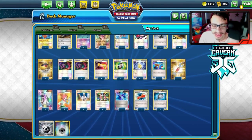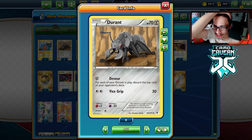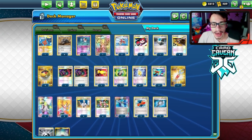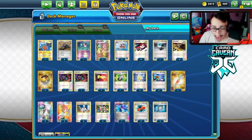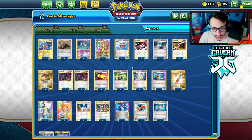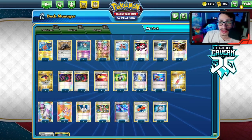Playing mill decks is always a good time. Duran Mill is just as strong in legacy as in any other format - probably better in legacy than expanded, and definitely better than standard, so it ranks legacy, expanded, standard from good to bad. Duran in legacy has a lot of tools to work with. Some of the best cards are Rescue Scarf, Life Dew, Junk Arm to get five Life Dews per match - pretty insane. There's Dual Ball, Level Ball - just a lot of really good cards in legacy for Duran to work with, and it's arguably one of the best legacy decks.